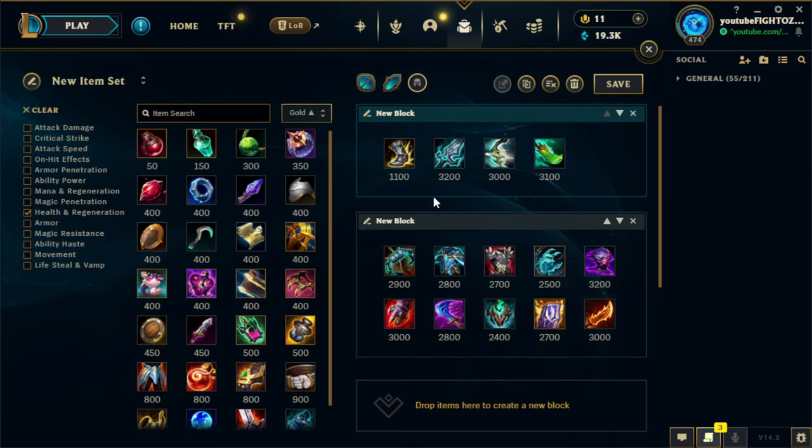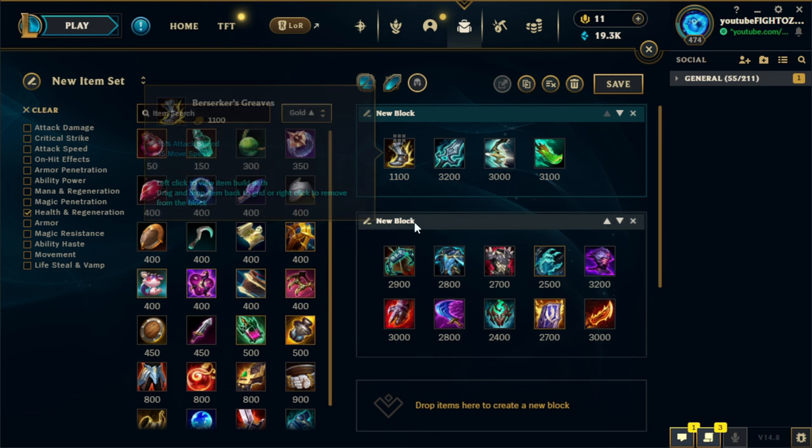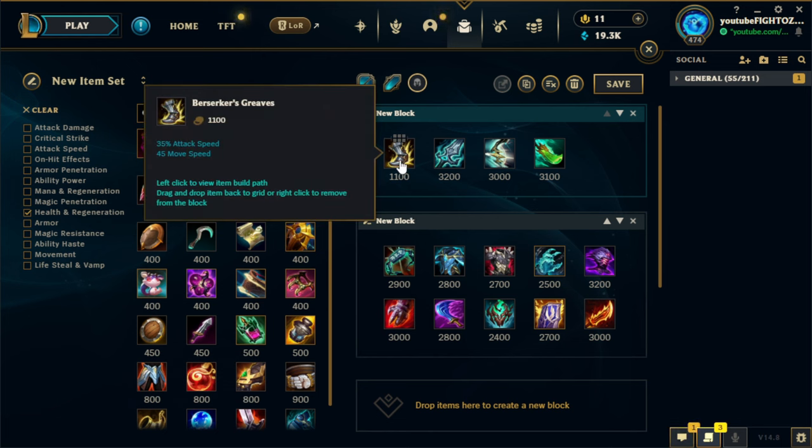Now let's quickly run through the items. Varus, pretty much every single game, you should be rushing Zerkers because it gives you an incredible spike for the amount of money you pay — it's very gold efficient. The only alternatives are Ninja Tabi against double AD mid-jungle and Mercury Treads against double AP. Otherwise you should pretty much always go Zerkers.